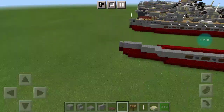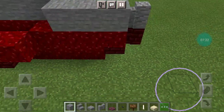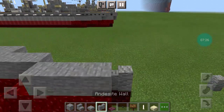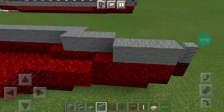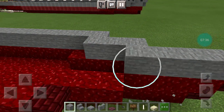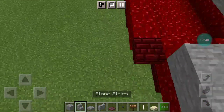Alright, moving on to layer 3. You want to go to the front and on top of the nether wart block you want a stone block, and then an andesite wall on top of the red nether brick wall. Then 2 stone blocks behind these previous ones. Go to the edge and you want 3 stone stairs to the side.